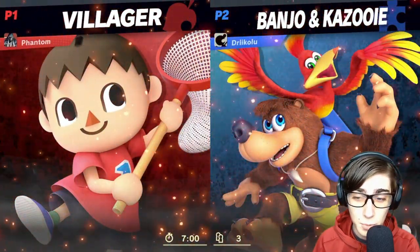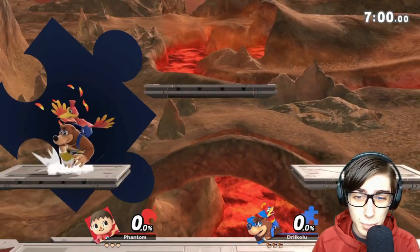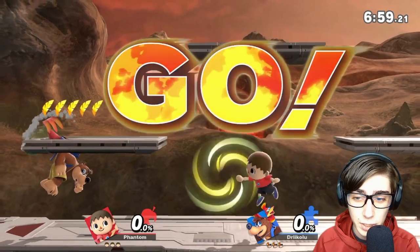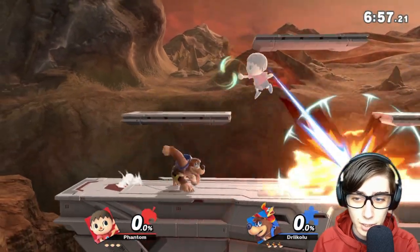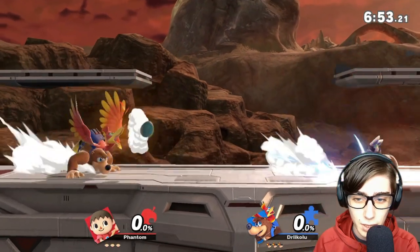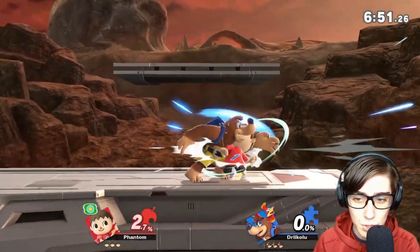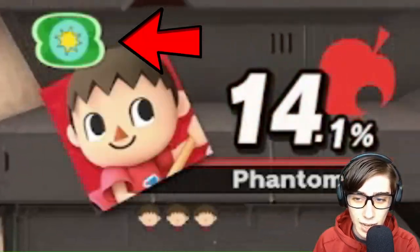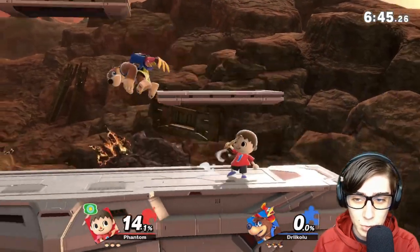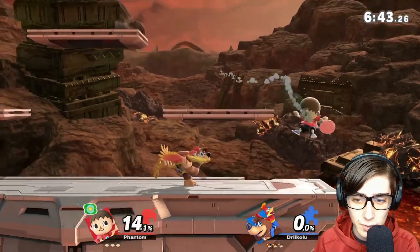First up we have Banjo, and this will be a good opportunity to share a lot of Villager's moves, including his neutral B which is Pocket. I'm trying to use it right now — it's good to use against Banjo. As you can see, it'll take any projectile and keep it for later. All you need to do is press B again to activate it.